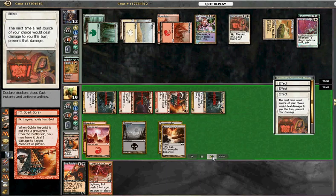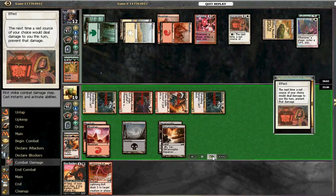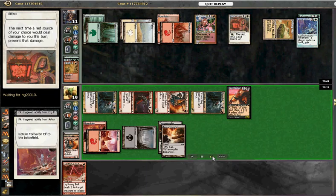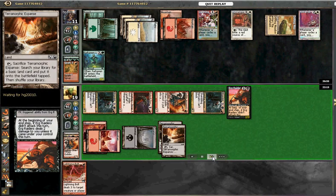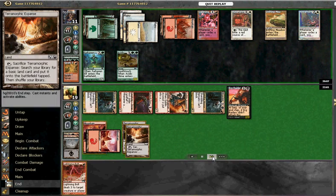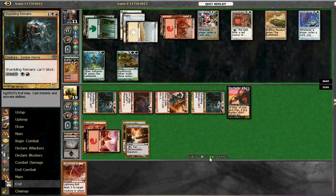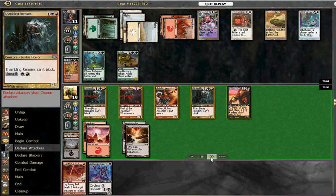There's still hope but not in the best of situations. His Lightning Rift is targeting our arsonists. We're keeping these Terramorphic Expanses to try and power up the Geopede for a time when he doesn't have enough mana. We manage to prevent the damage with Rune of Protection, but I think we end up regretting that later on.